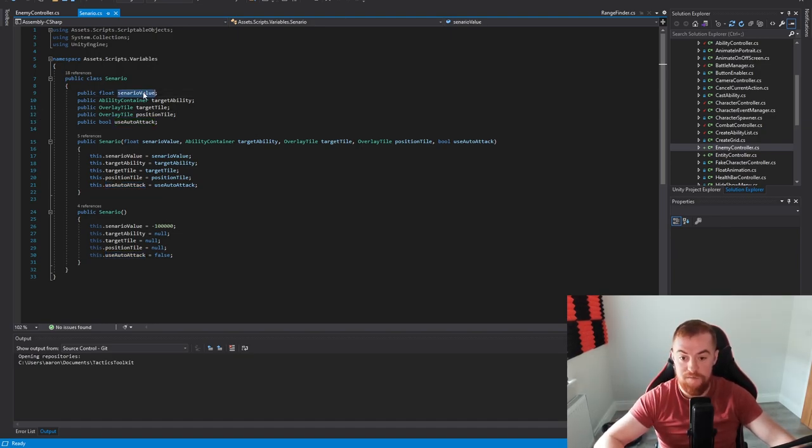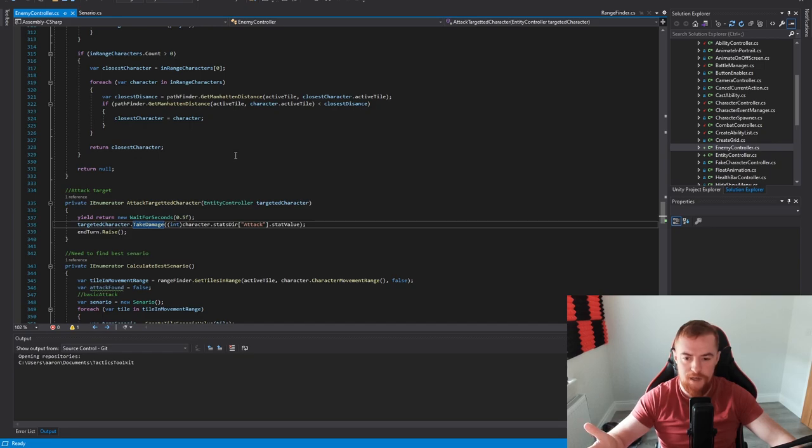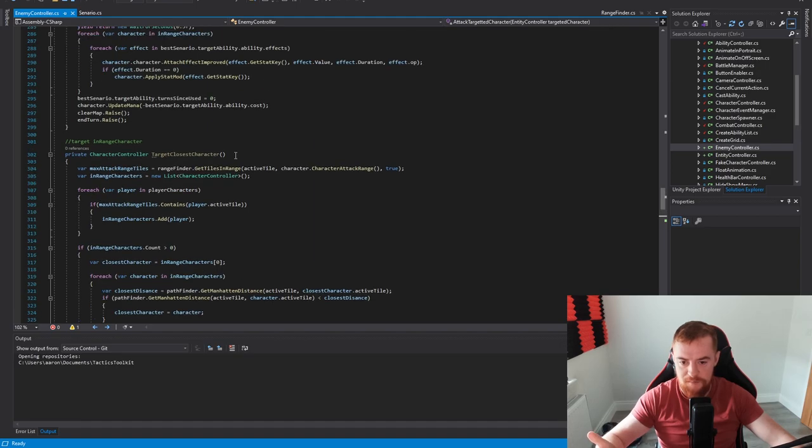So what is a scenario value? We have a scenario value, a target ability — if I'm going to cast an ability, this is the ability we're going to cast. Target tile — where we're going to cast the ability or who we're going to attack. Position tile — that's where we're going to move to. And then whether it's an auto attack or not. I say auto attack because I play League too much — it's more like just a basic attack.